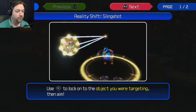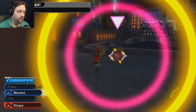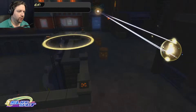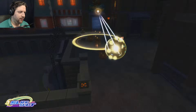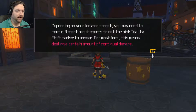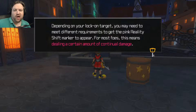It's actually a pretty interesting system. Unlike flow motion, I'll probably be using this quite a bit. We become the slingshot, aim with the left stick, and the circle shows where it'll land — so if I destroy all these barrels at once, I'd put it right about there. Depending on your lock-on target, you may need to deal a certain amount of continual damage to trigger the reality shift. You can slingshot enemies as well.